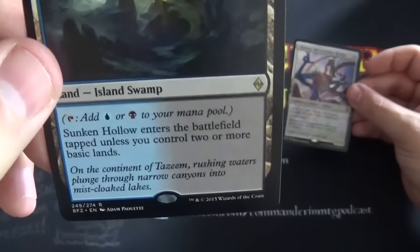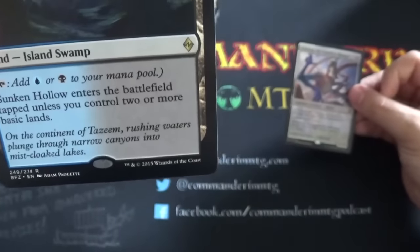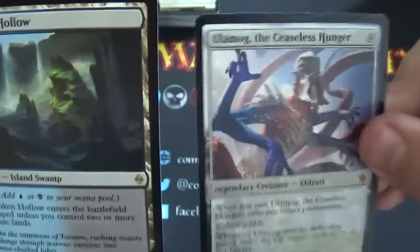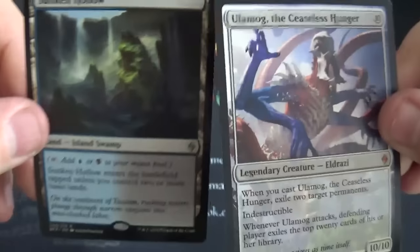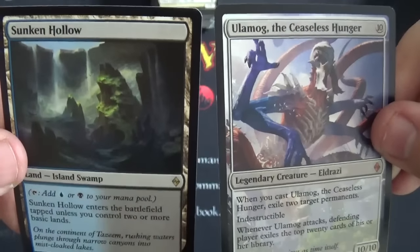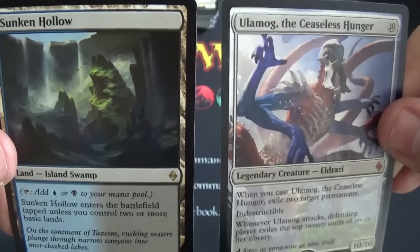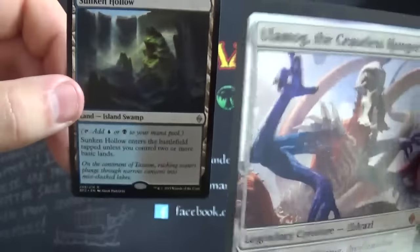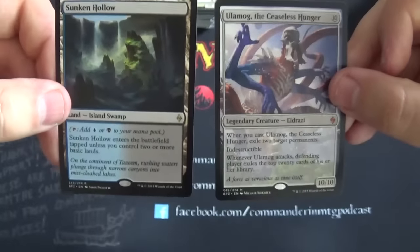Sunken Hollow taps for blue and black, enters the battlefield tapped unless you control two or more basic lands. I believe these are called Havlands. So to the viewers: which card would you most prefer to open of these two — would you have preferred an Ulamog or a Sunken Hollow? Let me know in the comments.